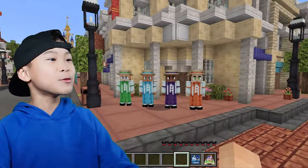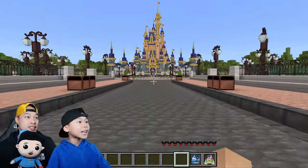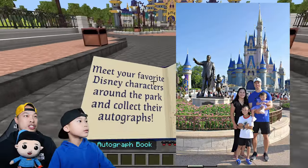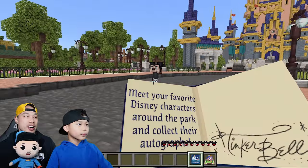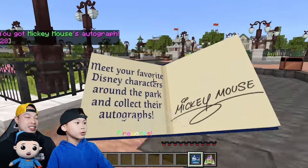It's the actual statue! We took pictures there before too, right Kaven? We have pictures there! Mickey and Minnie are right in front of the castle! That was the easiest one to find! Sign my book, Mickey! Check it out, that is so cool!